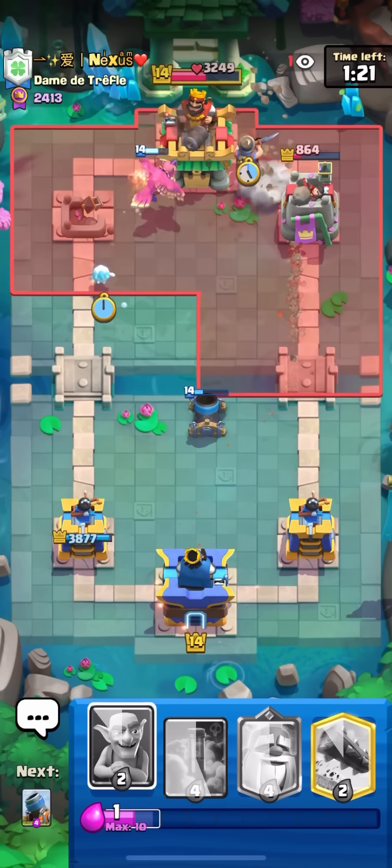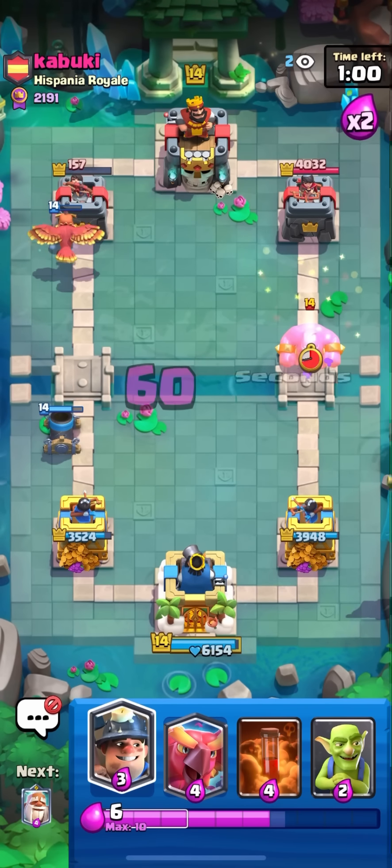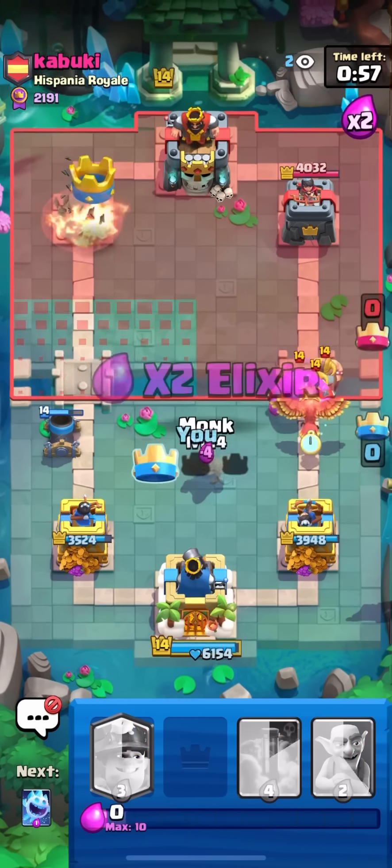In the next game against this guy I've never heard of — that means he's playing a phoenix monk deck. Just gonna mortar to start the game. He goes for e-drag — either gonna be lumber loon or e-golem. Just gonna go for a spirit to freeze the e-drag and then monk to activate my king tower. He's playing e-golem — just gonna monk here to activate my king tower.